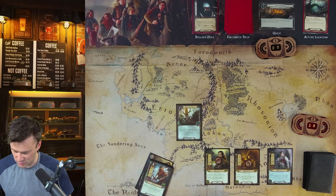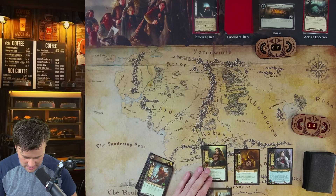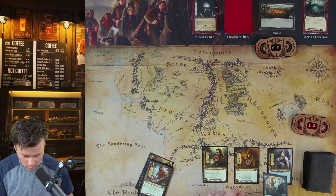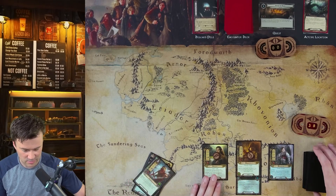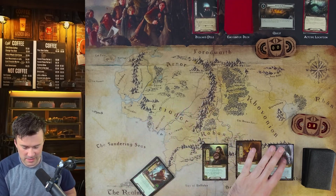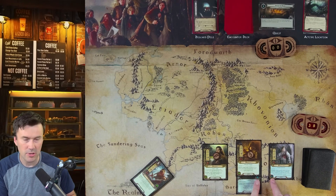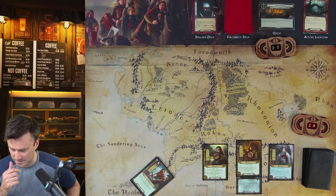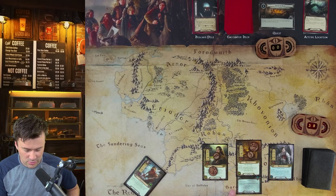There's no maximum hand size in this game, you can have as many cards as you want. We can play Unexpected Courage — spending two resources to put it on Aragorn. That way he can quest and then ready up. So we spend two resources to play that card in the planning phase; the spheres have to match — this is blue and blue, or Spirit.